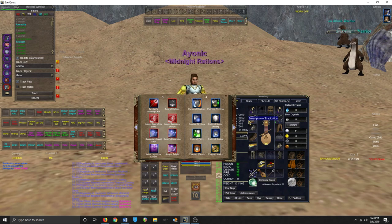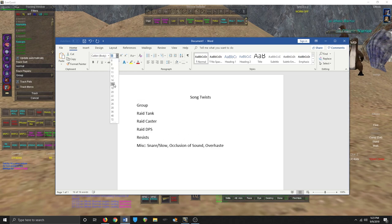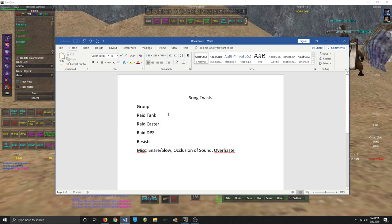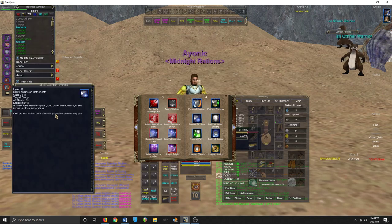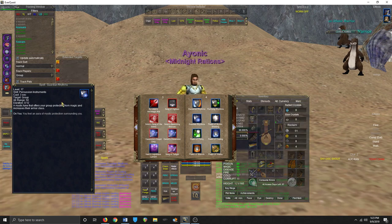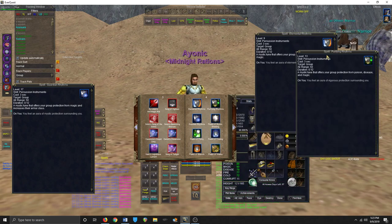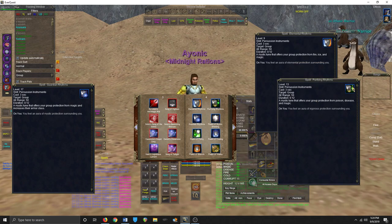If you need to play resist on a raid, you'll want to play Guardian Rhythms — it boosts magic resist and stacks with pretty much every other resist, so it's a guaranteed must-play. For the second resist slot: if you need extra fire and cold resist, play Elemental Rhythms; if you need extra poison and disease resist, play Purifying Rhythms.